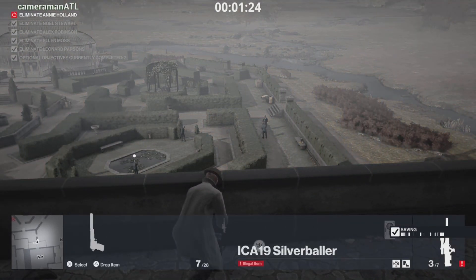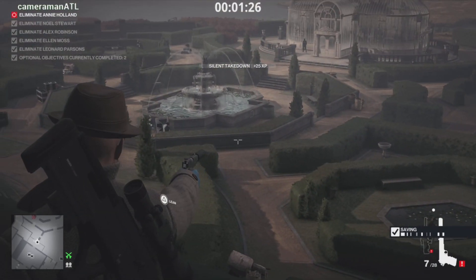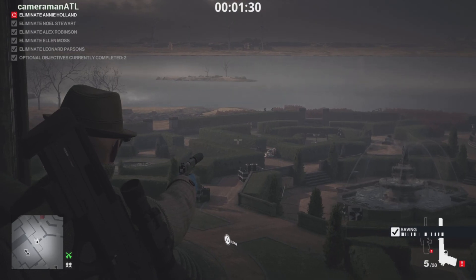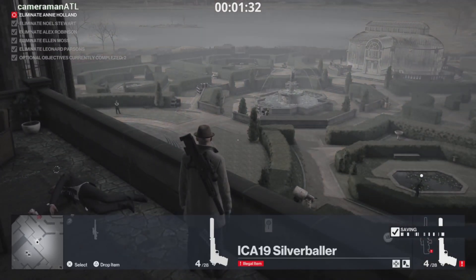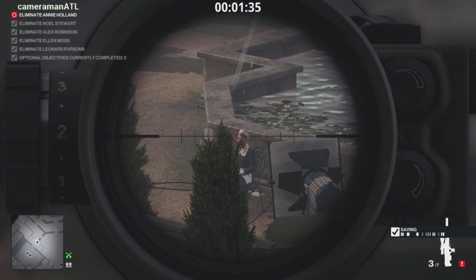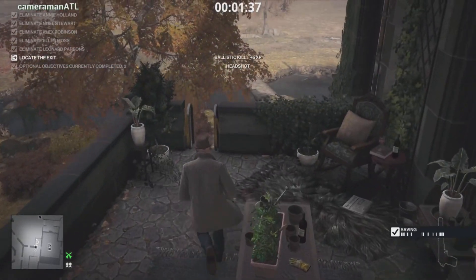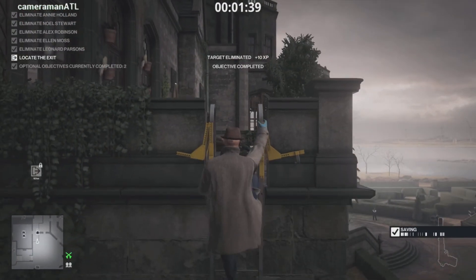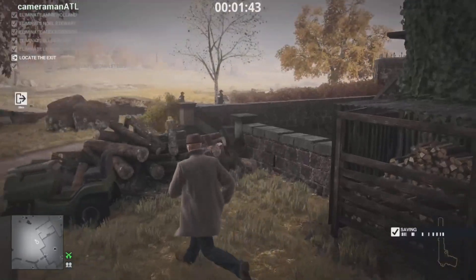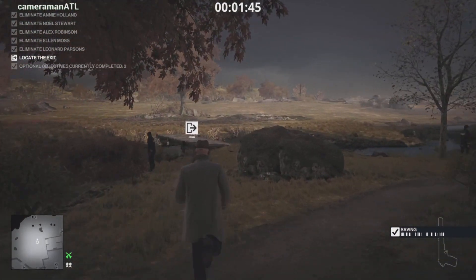Go ahead and take out your sniper rifle, then take out your baller or whatever silent weapon you chose. I shot twice over in that area to distract the photographer, and shot once over there to distract the security guard. Go ahead and take out your sniper rifle — here comes the photographer, check out what that was. Go ahead and hit the woman dead in the face with the sniper shot. Slide down here if you've unlocked it, and head out to this exit.